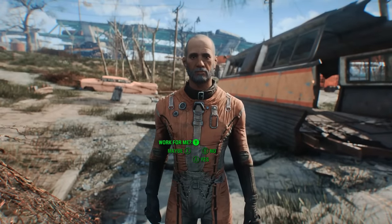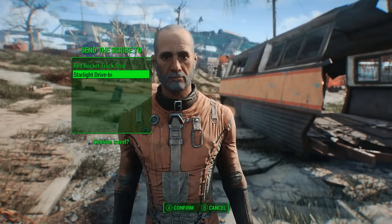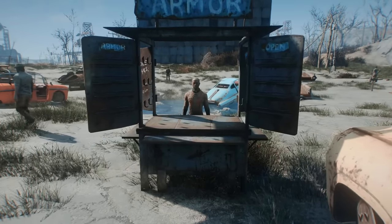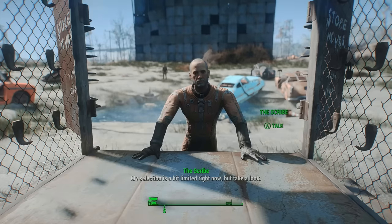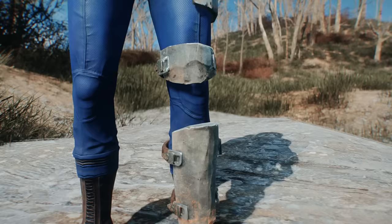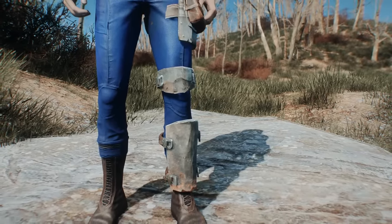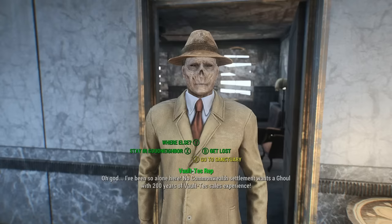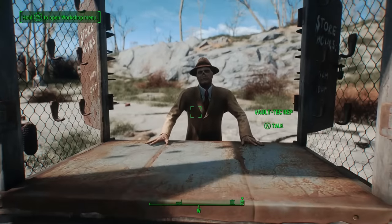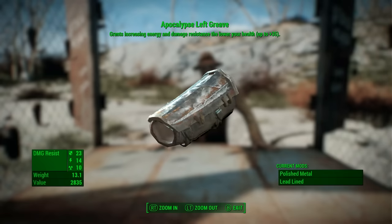If you have a high enough speech skill and are running at least one settlement with a minimum population cap of 10, you can convince him to follow your lead and join your cause to build a better world. If he agrees, he'll join whatever settlement you send him to and become available as a merchant. Put him at any level 4 Armor Emporium, and he'll be able to sell you the unique and extremely rare Apocalypse Armor chest piece. For the Greave — there's really just one — it's a bit easier to acquire. Simply head to the Hotel Rexford in Goodneighbor, convince the ghoulified ex-Vault-Tec rep who got you into Vault 111 to join a settlement, and appoint him to a level 4 General Goods stall as a merchant. From there, you'll be able to purchase the Apocalypse Left Greave.